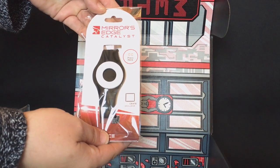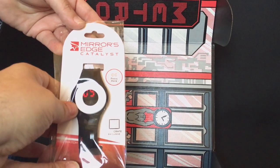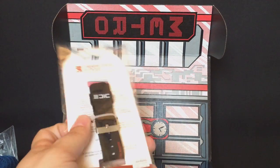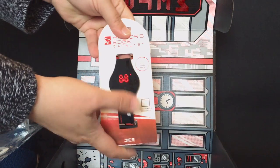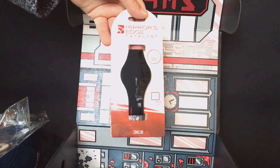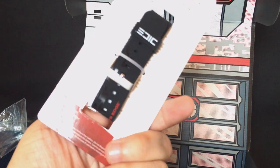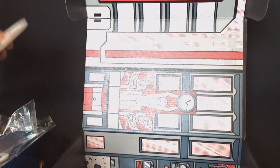A Mirror's Edge Catalyst item here. It's a watch — a Loot Crate exclusive LED watch. I don't think I'm going to be using that, but let's open it up and take a look. The display reads 10:52, wrong time, but that's pretty neat. It's like there's nothing on it, so you press it and the time comes through the image. I've never had a watch like that before, but that could be kind of cool.